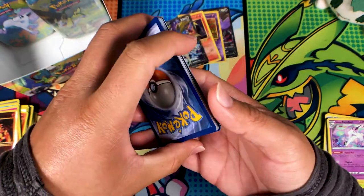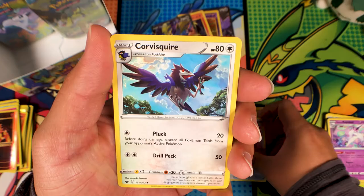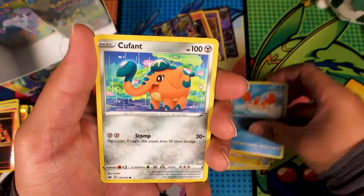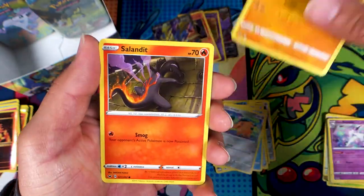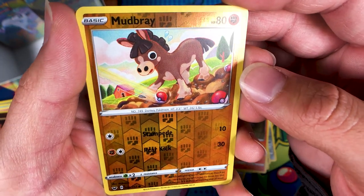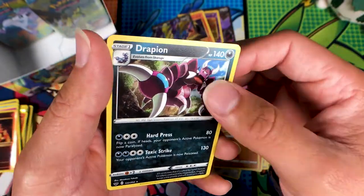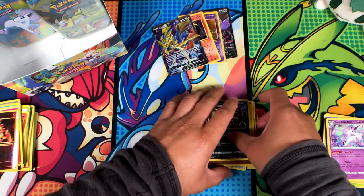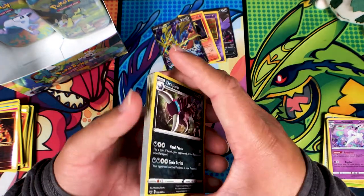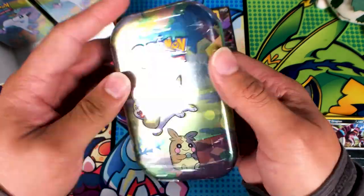We got Energy, Hyper Potion, Citrus Berry, Corviknight, a Yamper, a Crabby, a Cutiefly, a Beldum, a Solando, and a reverse Mudsbray — that's pretty cute-looking, someone trying to catch it or something. And just a regular Drapion. We've got Zacian V over here making up for the entire tin, maybe like half the box as well. Alright, got another Yamper tin — what do you got for us? Maybe a rainbow Zacian? Considering I don't even sell my stuff, I just want another trainer card.